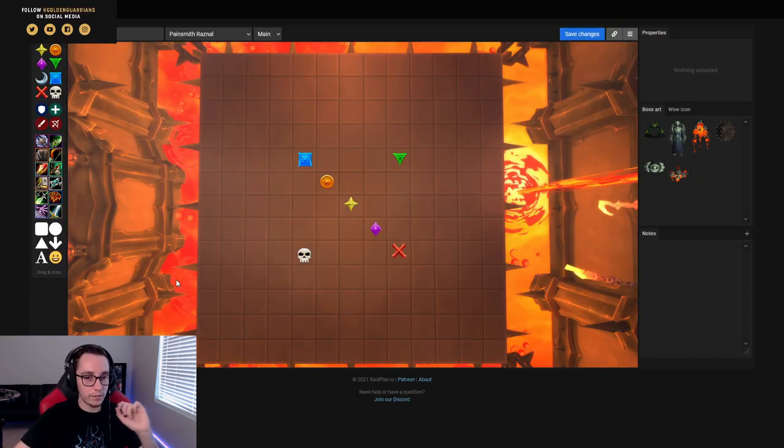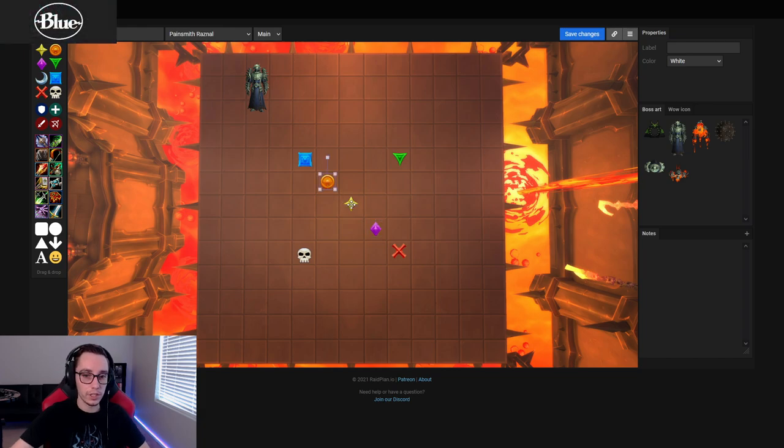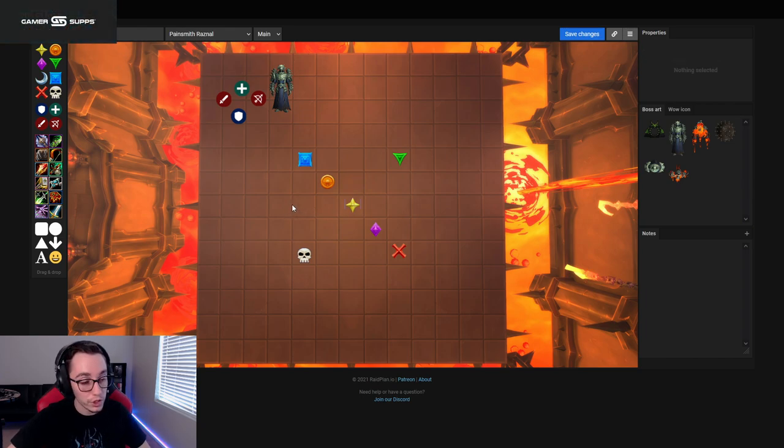In phase one, these markers are used throughout the entire fight. Star, orange, and purple are your chains players — the three ranged DPS stand on these three markers. You pull the boss into this corner; healers, tanks, everyone stacks in this corner. Your three chains players go to the center. It doesn't matter who stands on which mark; we just went based on who arrived first.